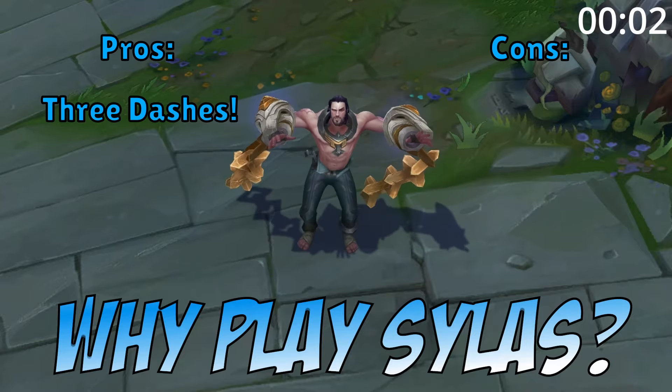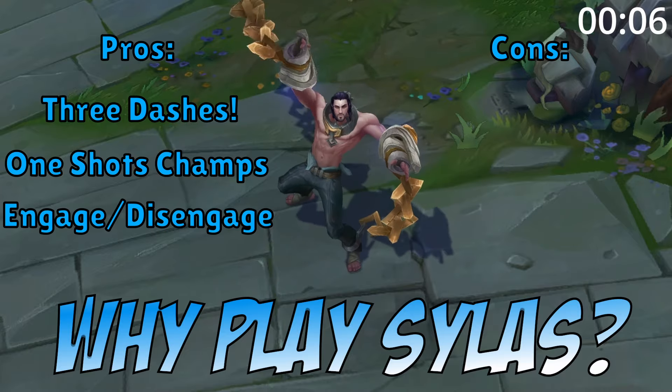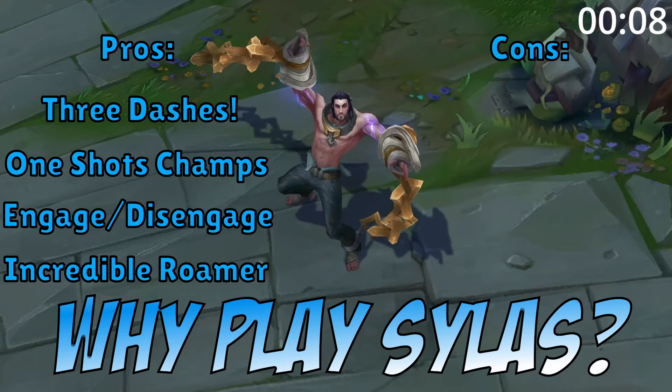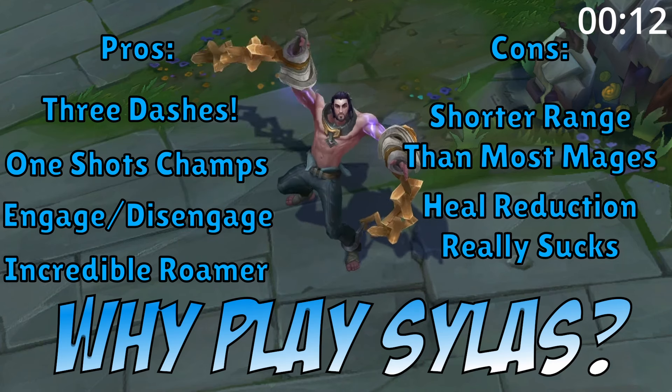Why play Silas mid? He's got three built-in dashes, his one-shot potential is insane, his high mobility is both great engage and escape, and he pushes hard and roams well. However, he's shorter range than most mages, and heal reduction is very good against him.